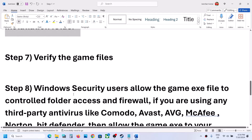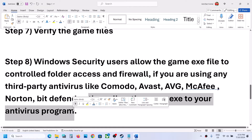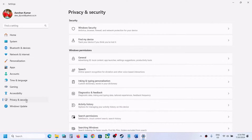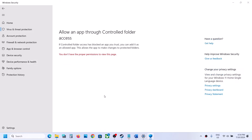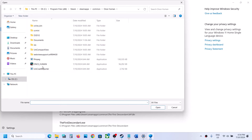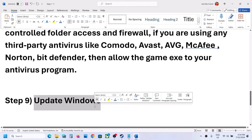The next step is to add the game EXE file to your third-party antivirus exclusions — whether that's Avast, Bitdefender, McAfee, or whichever antivirus you use. If you're using Windows Security, open Windows Settings, go to Privacy & Security (or Update & Security on Windows 10), click Virus & Threat Protection, scroll down to Manage Ransomware Protection, click Allow an app through Controlled Folder Access, click Yes, select Browse All Apps, navigate to the game installation folder, select the game EXE file, and click Open.